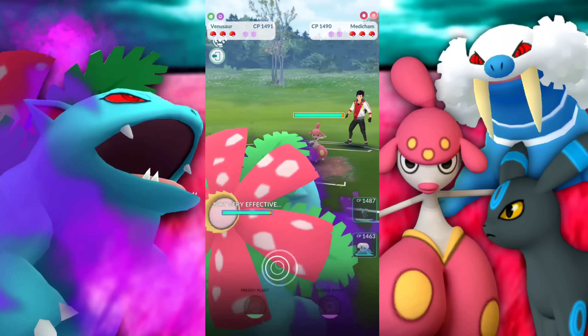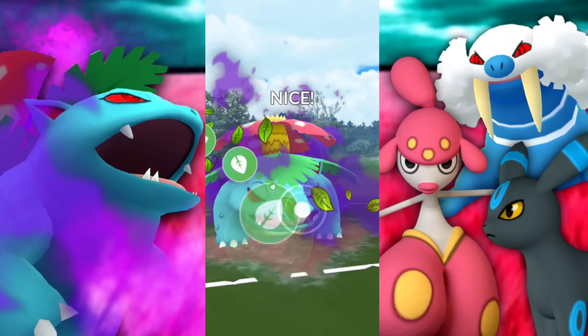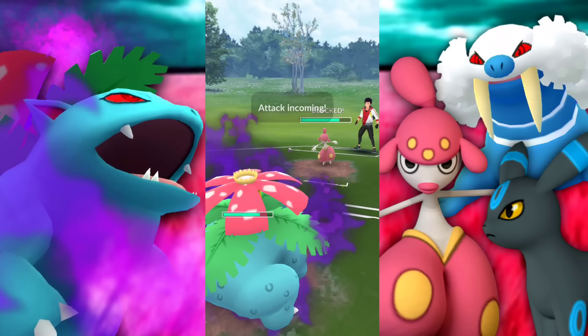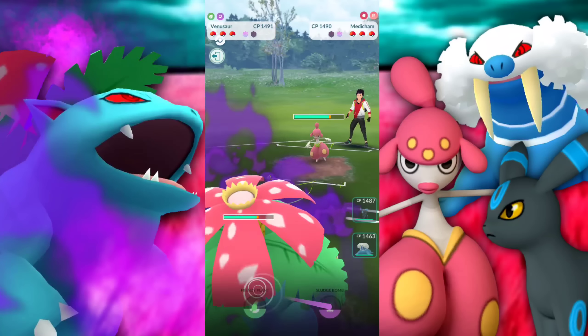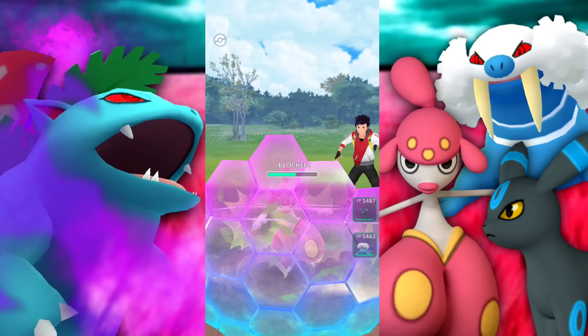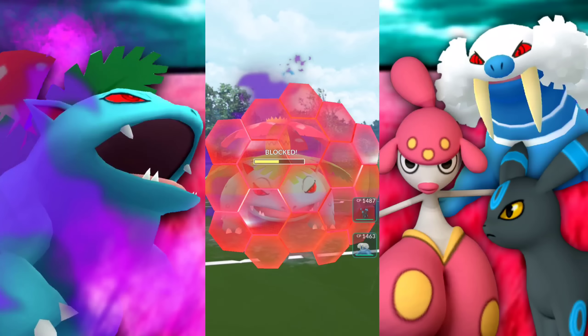Next battle met with a Medicham. We do need to look out for Ice Punch as well as Psychic — Ice Punch will bring us pretty low to the point where they can probably just farm us down with Counter and then have a bunch of energy for our next Pokemon. We're getting a shield out of them right away because that would basically bring them down low enough for me to farm them down. We're using a shield — getting to the Frenzy Plant and we are going to be able to win that CMP match-up against them. They use both shields.